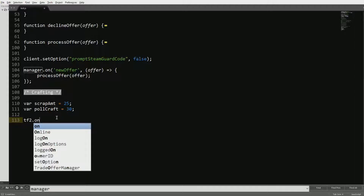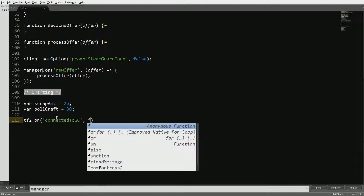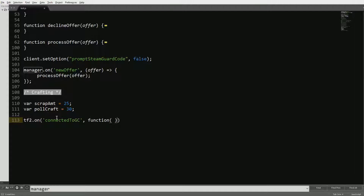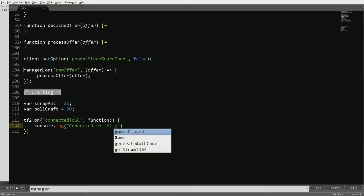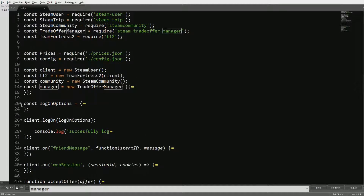Now we want to call tf2.on, so whenever it connects to the game client we're going to call a function. I'm just messing up my syntax — it's been a while. We're just going to make it log in the console: 'Connected to TF2 game server.' This just tells you it's been logged on to TF2.